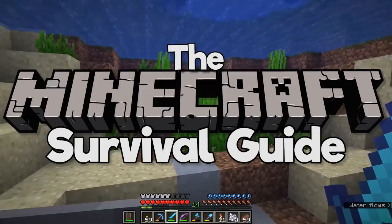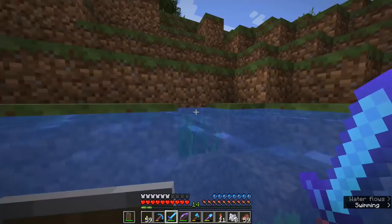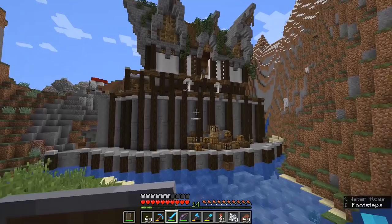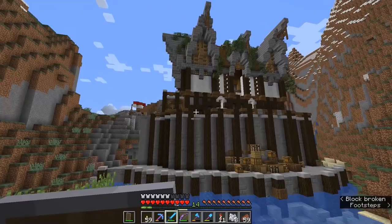Hello everyone, my name is PixelRiffs and welcome back to the Minecraft Survival Guide. I hope you're having a good day. We're starting this episode underwater because that's probably where we're going to be spending most of this episode, although not here. We're planning on going elsewhere to do a bit of deep sea diving, but I thought I would start off by checking out the progress on the sugarcane farm build and specifically this walkway area around the front.